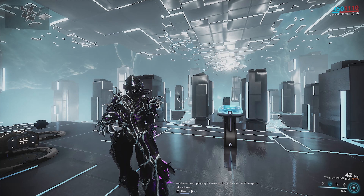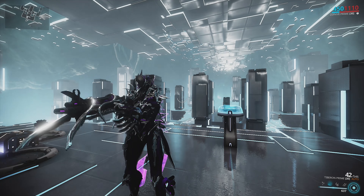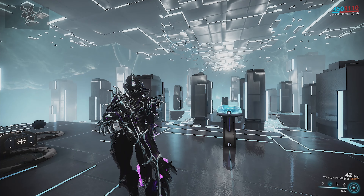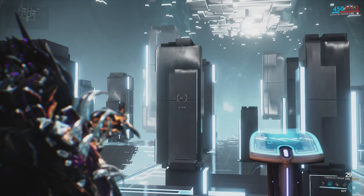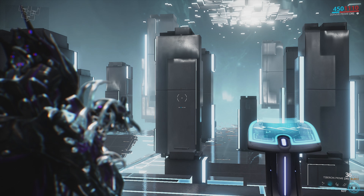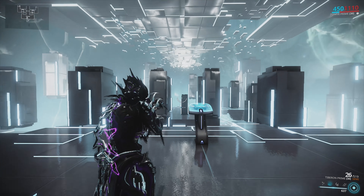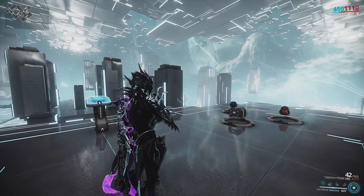It's iFlynn here and today we're going to be taking a look at the Tiburon Prime, as well as all the different firing modes for it, because it actually has multiple different firing modes. As you can see in the bottom right-hand corner, if I press my middle mouse button, I can swap through all of them — we have fully auto, burst fire, which is three-round bursts per click, and semi-auto, which is one bullet per click.